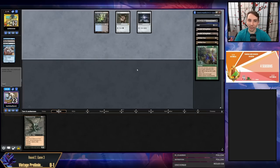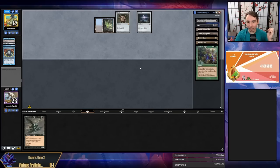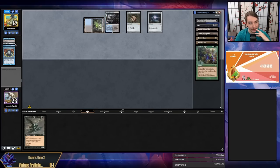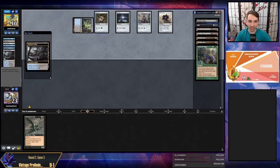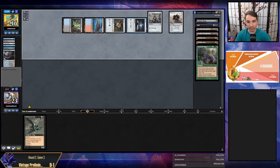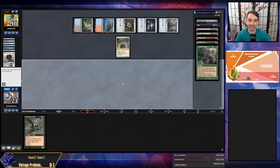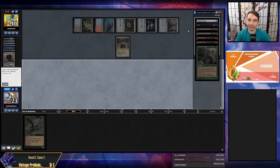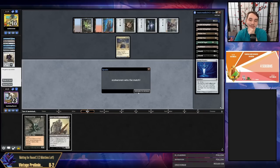Doing it the hard way. Pretty sure we're gonna lose this — I kept a one-card hand, not a bad one-card hand but still a one-card hand. The Strip Mine out of the combo deck is chef's kiss — completely brutal. They're going to drop a Sphinx here, I die. I'll dredge one more time and then concede. I don't think I'm welcome in Baghdad.